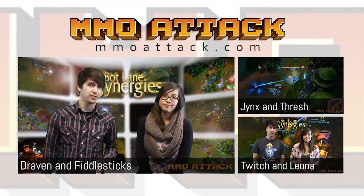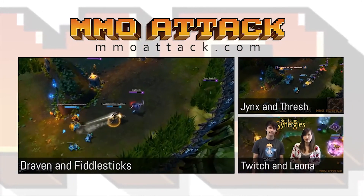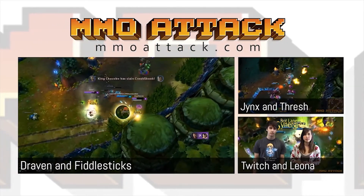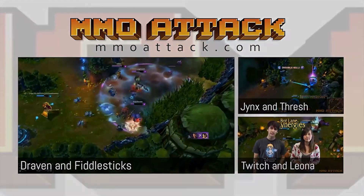Let's take a look at a few examples of this charming but deadly duo. Here we have Draven picking a fight with Graves and Leona. As Draven is running away with fatal health, Fiddle comes to assist his lane partner. While Draven dodges Zenith Blade, he runs into the bush to cast his ult. With Fiddle's fear he is able to land his ult twice, sending Graves to his grave and getting bonus gold from his passive.